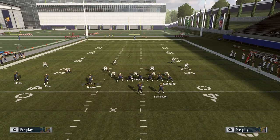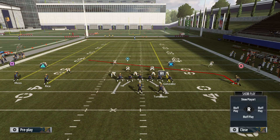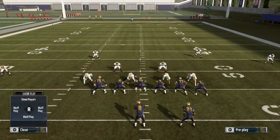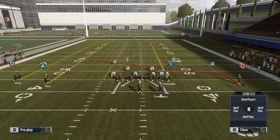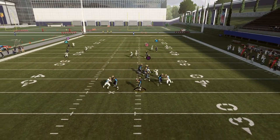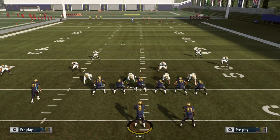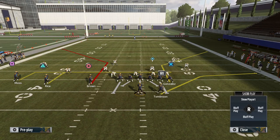Against two-by-two this is even worse. Underneath routes like a slant or drag from the number one won't get matched man to man by the cornerback, and the quarter flat on the opposite side will still ignore him because he's the number one. He gets wide open. There's no reason for the quarter flat to ignore him just because he's the number one — it doesn't mean he should be left uncovered on crossing or drag routes. That should get patched.